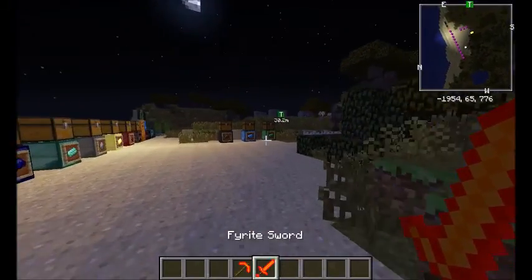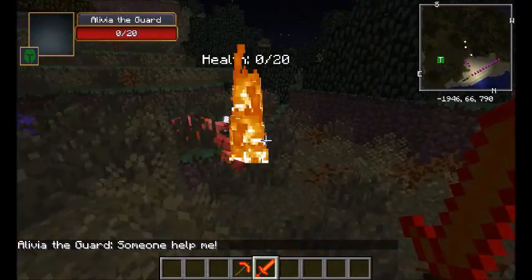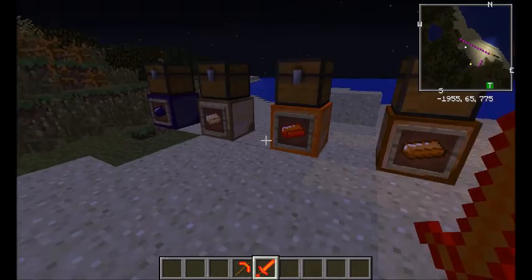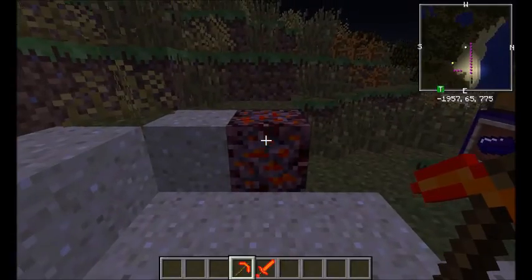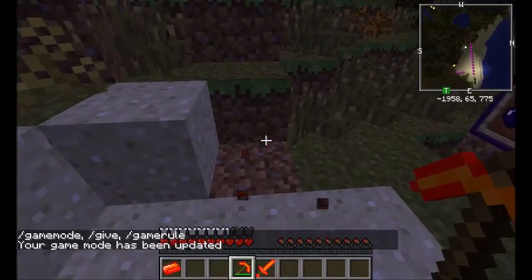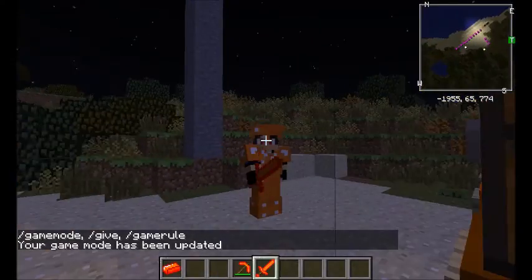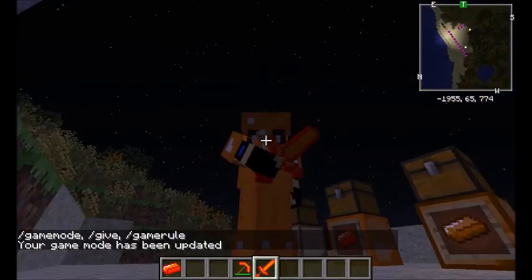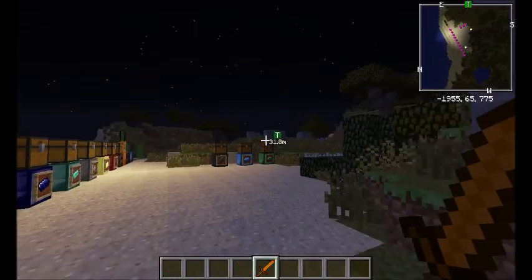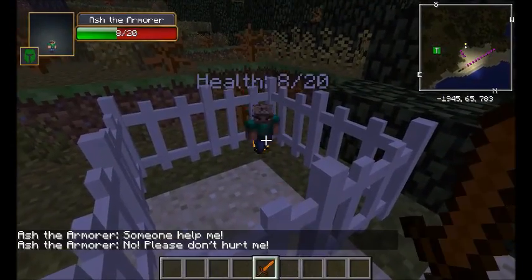The next one is Fiery. This will set things on fire when you hit, and it does eight damage. There's also a pickaxe included for a special reason — it auto-smelts when mining, so instead of dropping ore it gives you the ingot. The armor looks fiery, which makes sense.